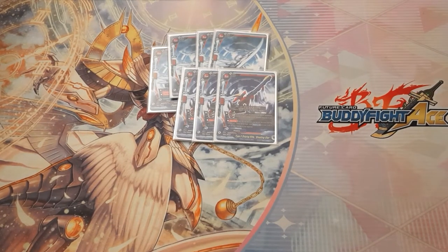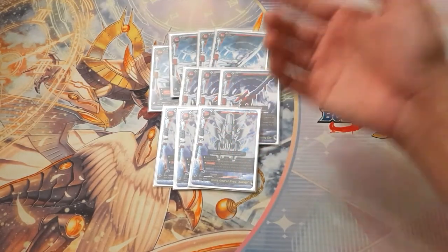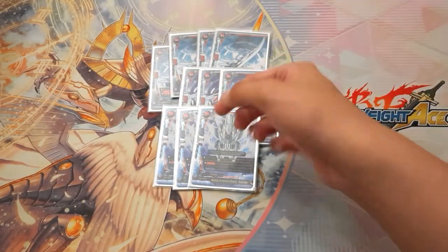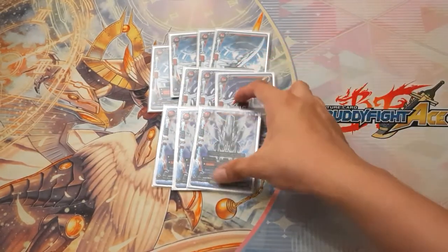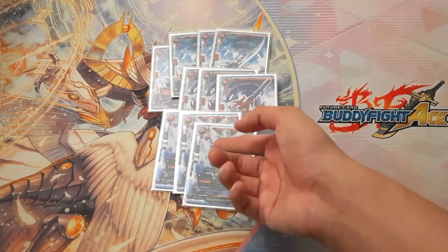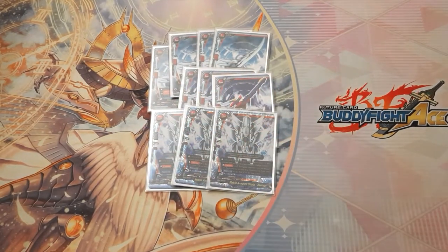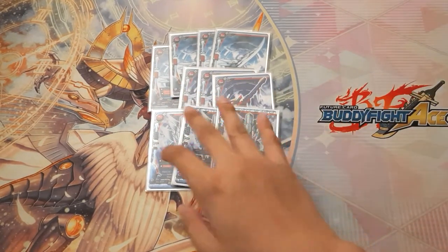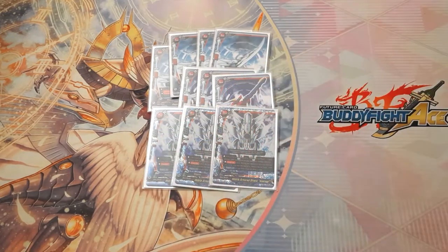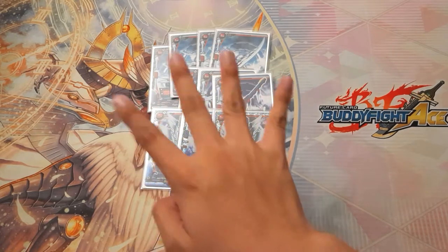Three copies of the Shield. The shield gives you 3k defense and a 1-crit reduction to your opponent's entire board. Counter: put it into the soul of a MAT during your opponent's turn and draw a card. If you want, you could bump this up to four because it is really powerful. I play three only because we run many other defense spells like Grace in this deck as well. If you want to bump up to four, that's up to you.